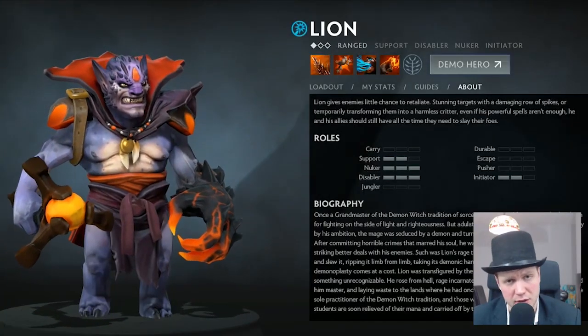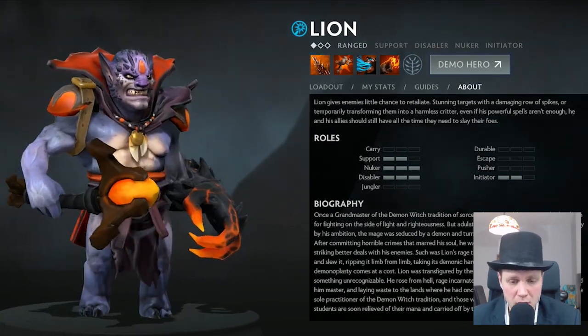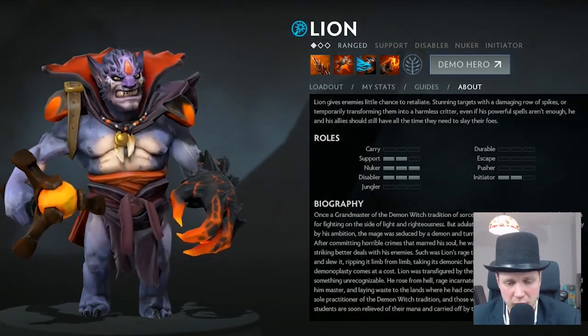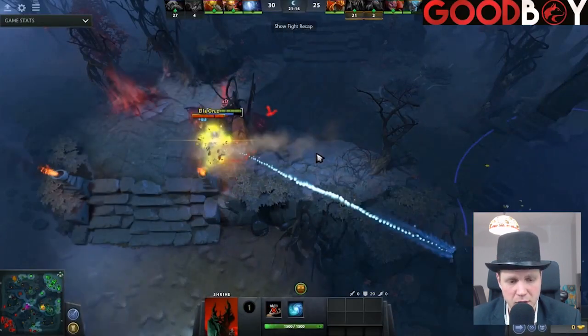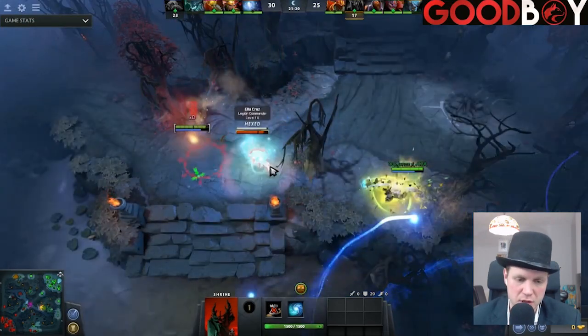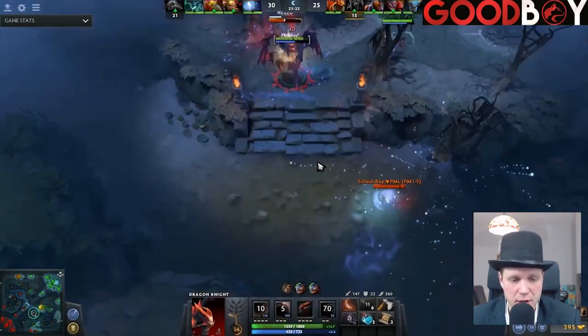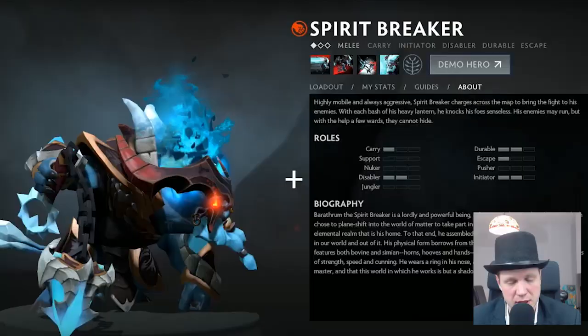Lion is particularly effective, once again in the laning phase, but this time with the nuke follow-up as well. Dragon Tail has a short range and Breathe Fire doesn't have a fantastic range either. So if you have a Lion that can come in and stun them, follow-up stun from Dragon Knight and then plenty of damage including nukes — it's a nice easy way to kill people in a lane.